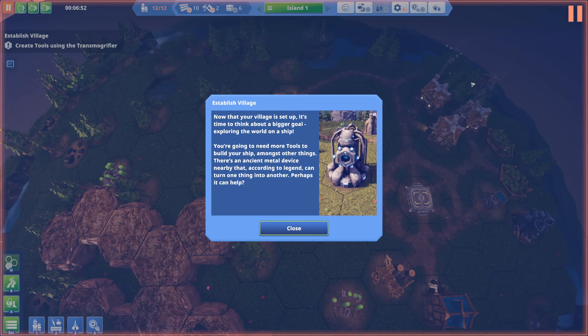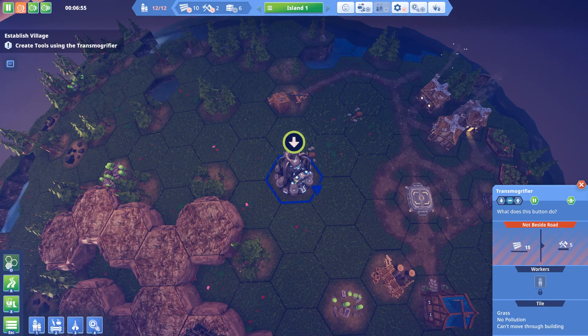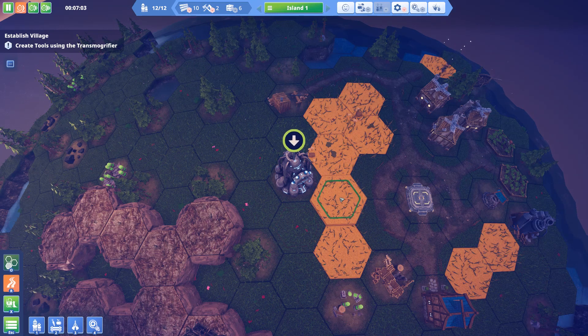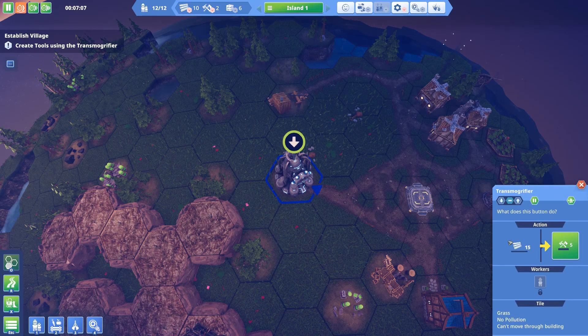Maybe this is when we're going to rebuild that ship over there. You're going to need more tools to build your ship, amongst other things. There's an ancient metal device nearby that, according to legend, can turn one thing into another. Well, it is called a transmogrifier, so that makes sense. It's not beside a road — so do I need to build a road to it? I can do that. And you need one square — there we go, now it's next to a road.